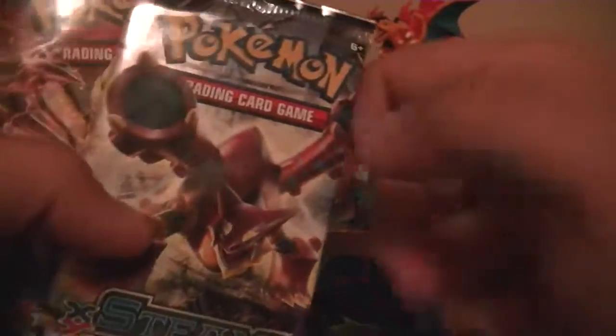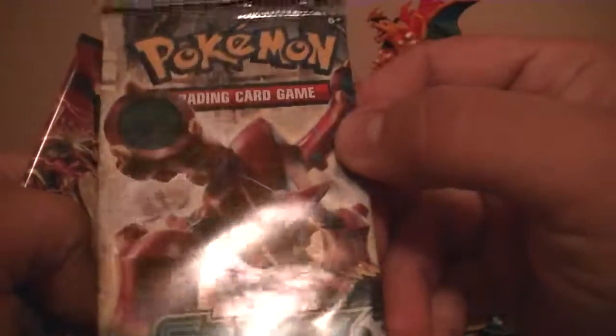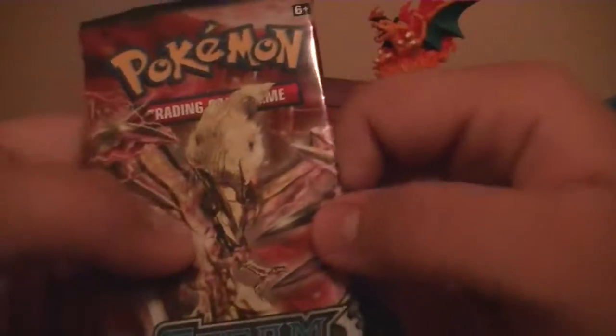We have the Azumarill Break, we have Volcanion in the flesh — it's cool — and a Yveltal Break.